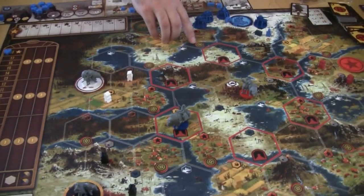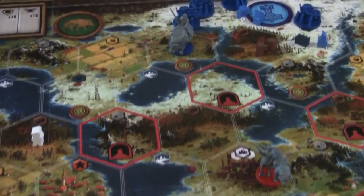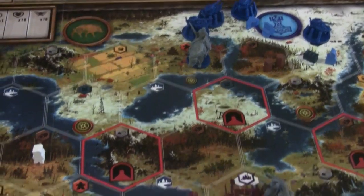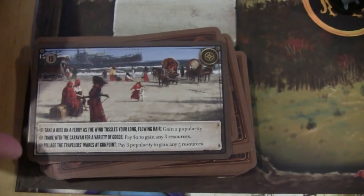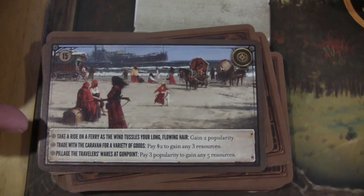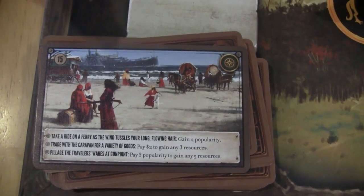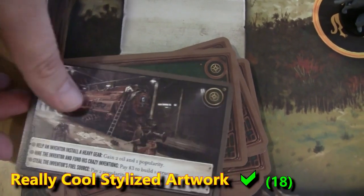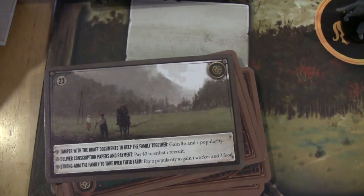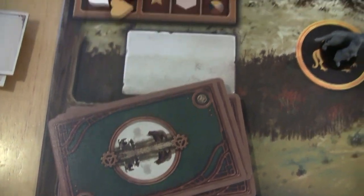Also on the board are encounter tokens. When your character ends their move on a territory with one of these tokens, you remove it and draw an encounter card. The encounter card shows a picture you can share with everyone and has a theme — you read it aloud and choose what to do. For example, you might gain some popularity, pay money to get resources, or spend popularity to get more resources. All encounter cards feature different themed, stylized artwork, and I just love the artwork in this game. You choose one option then discard the card.